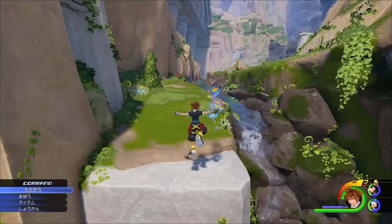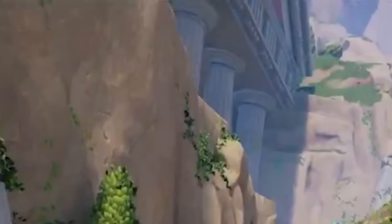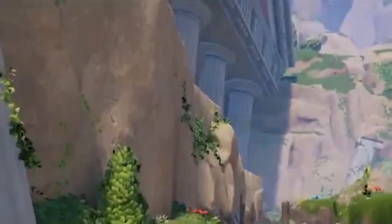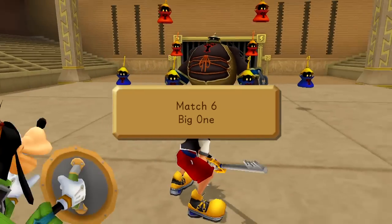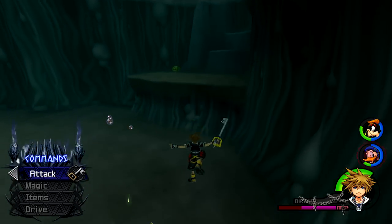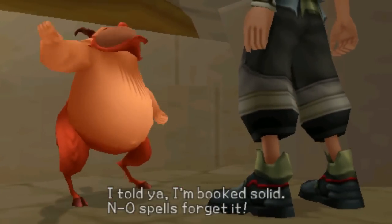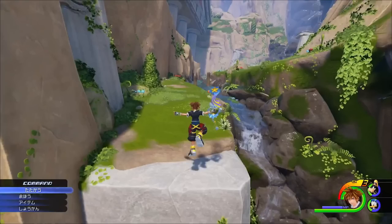A lot of people think this is the same Tangled world shown later in the trailer, but I don't think so because Sora is in his new outfit in the Tangled footage. You can also see Greek-styled pillars in the back. This world could actually be an open exploration area of Olympus Coliseum — in Kingdom Hearts 1 it was a minigame world, in Kingdom Hearts 2 you explored the underworld, and now it looks like we'll get to explore the outside area.